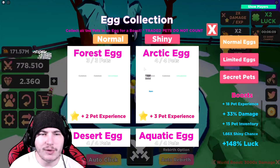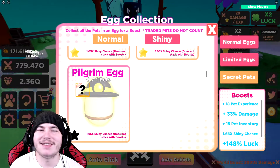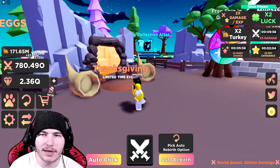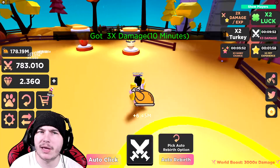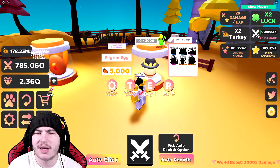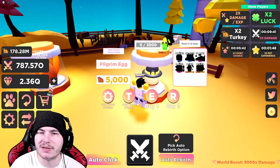Straight off the bat, we need to check: do we have one or two secret pets? It's only one — that's good, I'll take it. Also, go spin the wheel — we got pet experience... nope, we got damage. I don't really care about damage. Also might as well climb the treasure. Since it's the weekend, we have two times luck and two times Turkey, which is very nice.